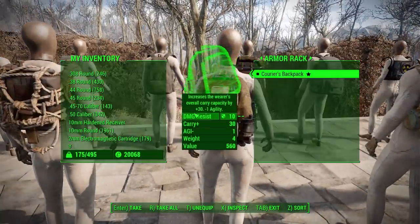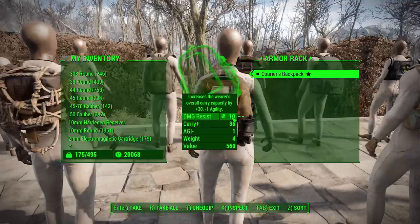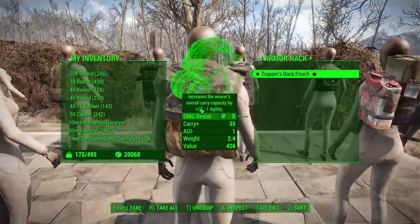The courier's backpack has a standard 30 carry capacity, negative 1 agility, and 10 damage resistance. It can be upgraded to 35, then 40 carry capacity, and damage resistance from 10 to 20. The agility penalty can be reduced to zero. What's really interesting is the modification that adds 40 carry capacity also includes a canteen — every so often you'll take a sip of fresh water, which is cool especially on a hardcore character.